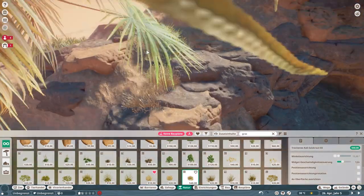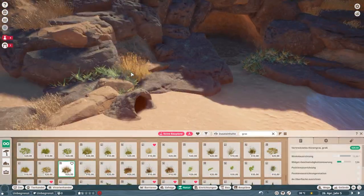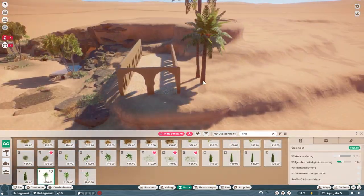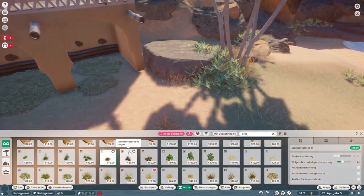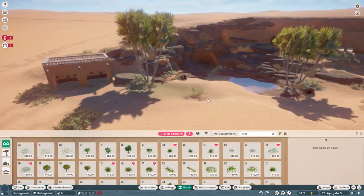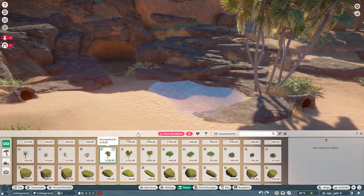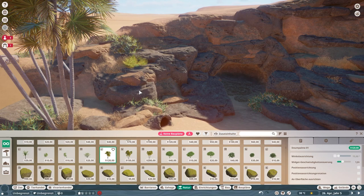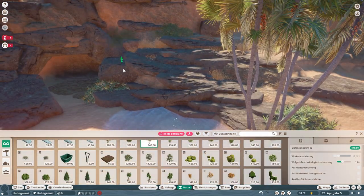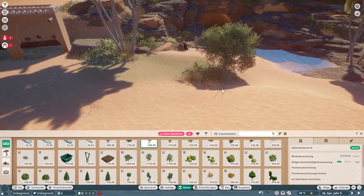You can see me placing the grass in sort of all the nooks between rocks or plants. To me, that's always where it feels the best to have grass — not necessarily because that's where it would only grow in real life, but for the game, how your eyes work to break off the big things and have a smoother integration into the landscape. It's really good to have the grass cover the little nooks around rocks. That is something I really, really like to do.